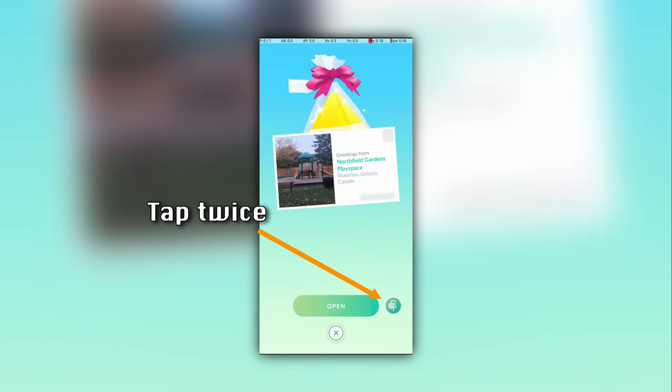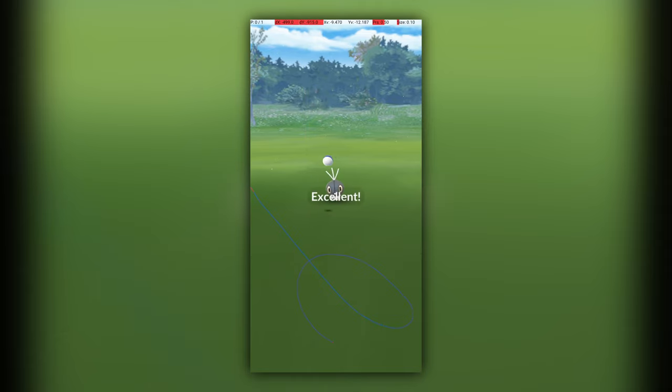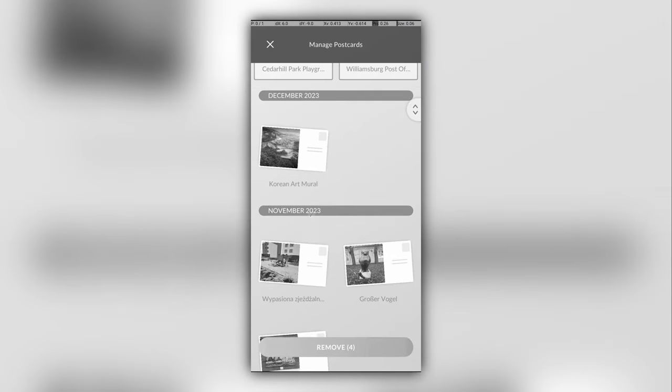It turns out that if you immediately unpin a postcard from a gift after pinning it, then you will still be credited towards a scatterbug, but will never need to delete the postcard from your postcard book.